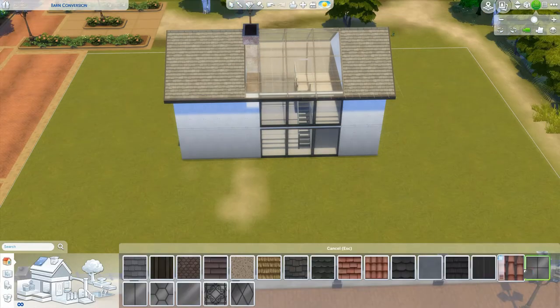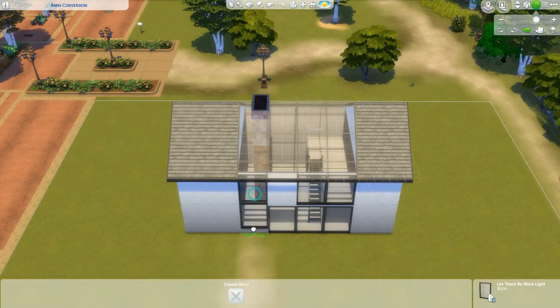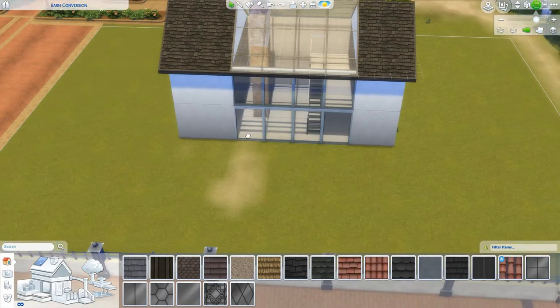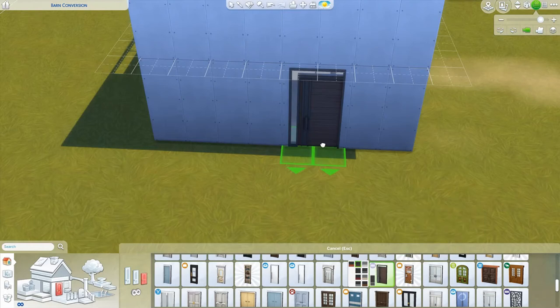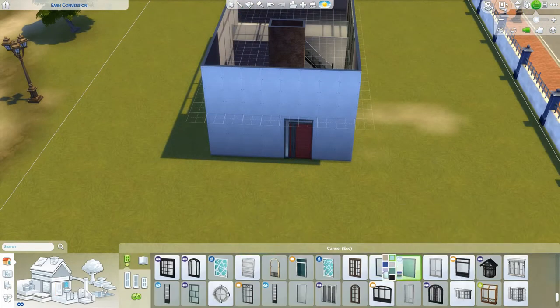The bedroom is going to go underneath the mezzanine, along with the bathroom — all private. It won't be seen from the main windows because there's a lot of light coming in. The kitchen is going to be on one side; I figured the cooker is against the chimney so all the smoke will go up there, and the other side has a fireplace.